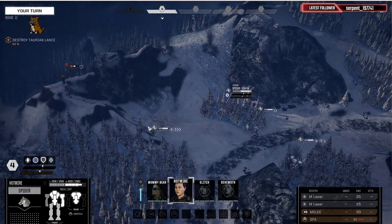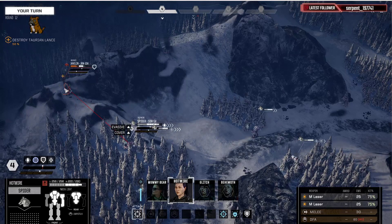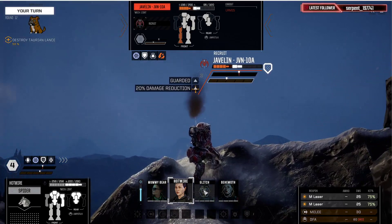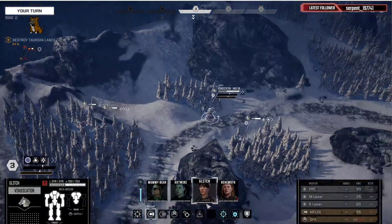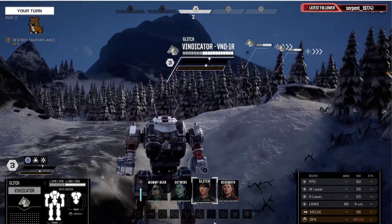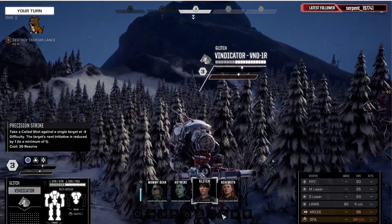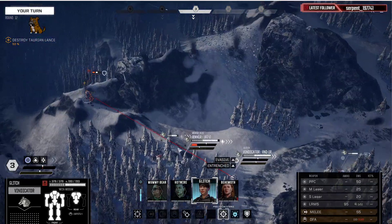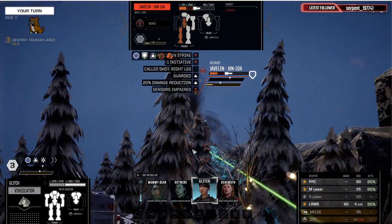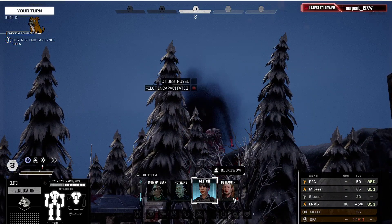We're going to move her up. We're not going to bother with the precision shot on her — just going to see where she hits in the leg. We're going to move Glitch up and do a precision shot with Glitch on that leg.